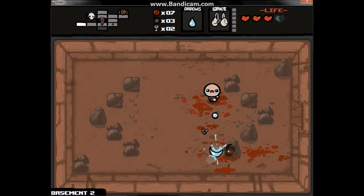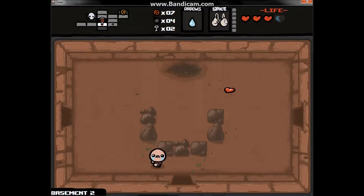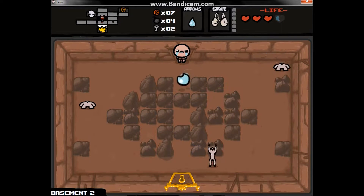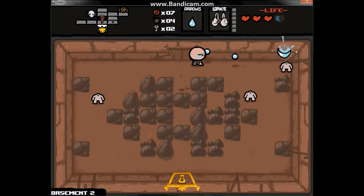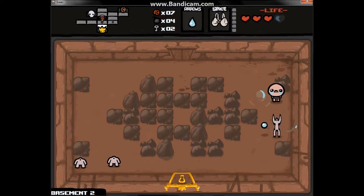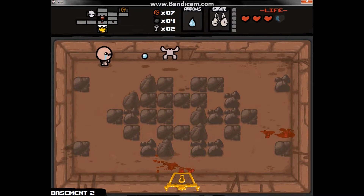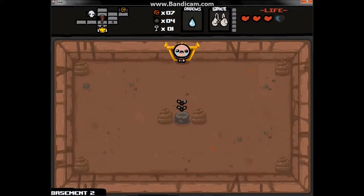Those pennies are literally just pennies — seven pennies is enough to buy a half-priced item in the shop. A full-priced item would be 15 cents. Once you get something called a Steam Sale, which makes everything 50% off in a shop, every item is half off. You only get that from Greed, which is one of the seven sin bosses — he's like a mini boss.